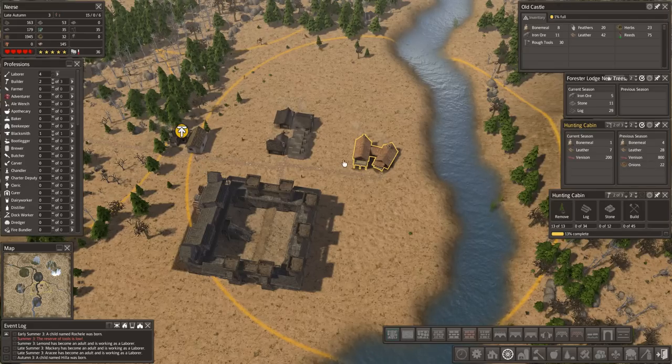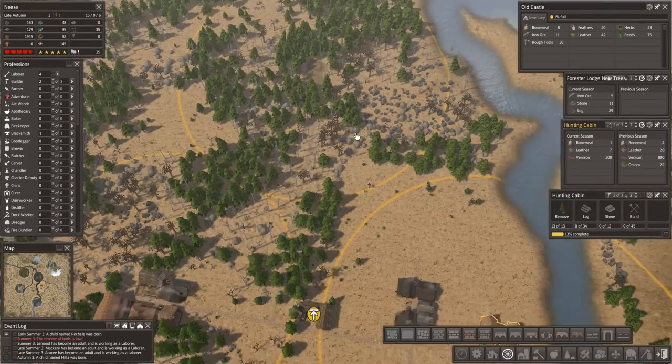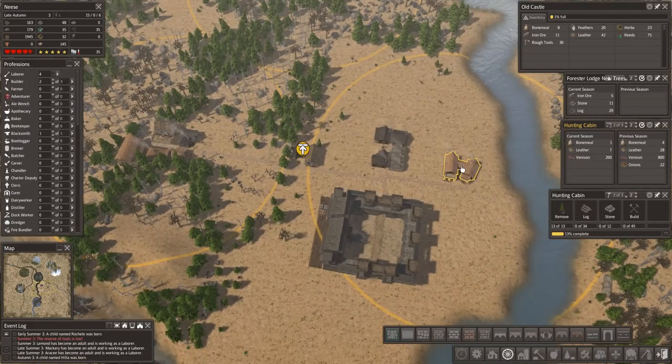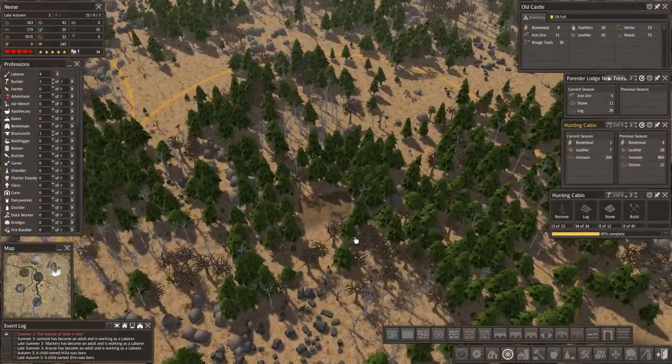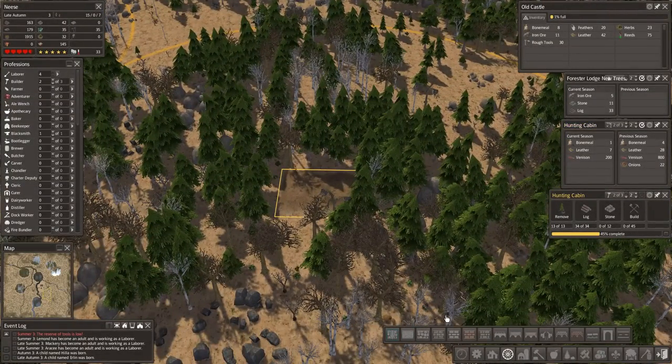We've got 800 venison. Should we leave the two running? Probably not worth it, to be honest. We'll get this one done and then we'll shut the other one down — there's no point in having two.